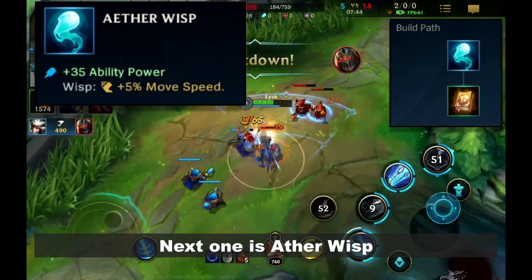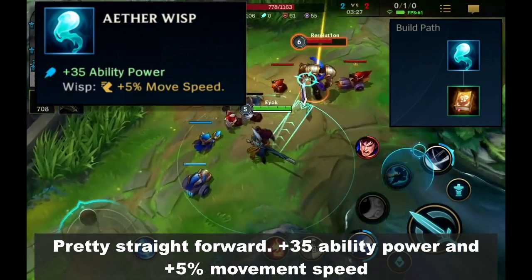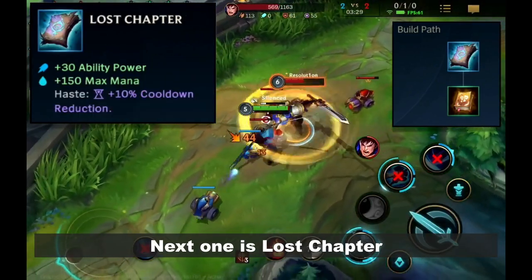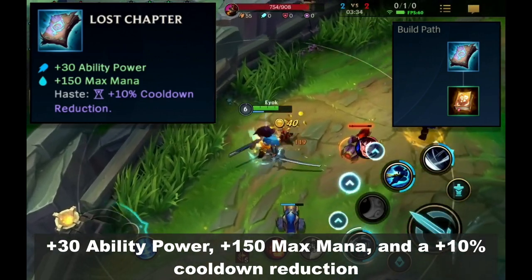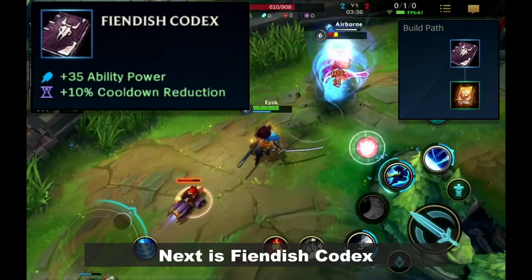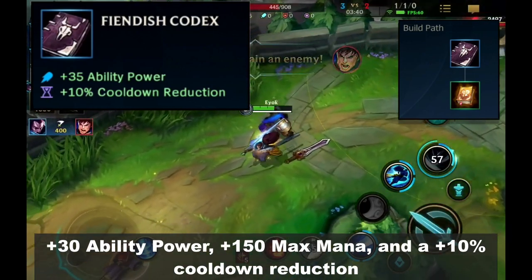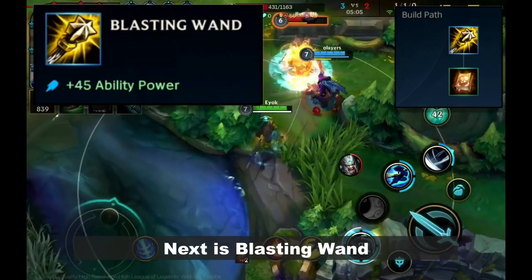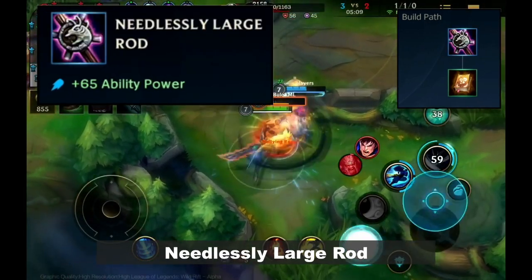Next is Aether Wisp — plus 35 ability power and plus 5% movement speed. Next is Lost Chapter — plus 30 ability power, plus 150 max mana, and plus 10% cooldown reduction. Next is Fiendish Codex — plus 35 ability power and plus 10% cooldown reduction. Next is Blasting Wand — plus 45 ability power.